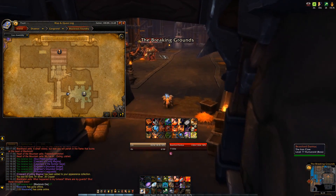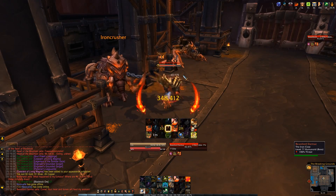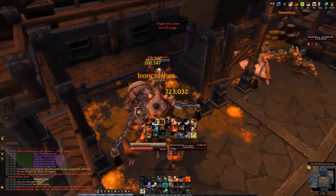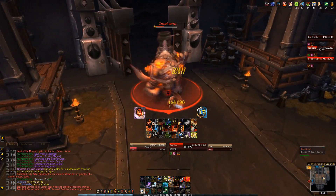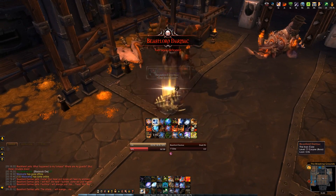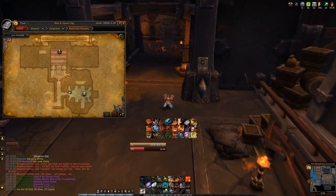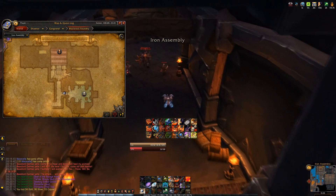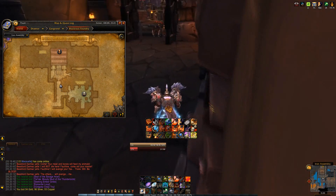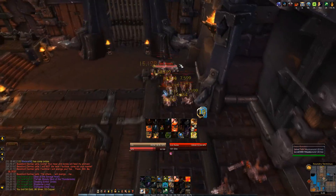At max level Beast Lord Darmac is kind of funny — what used to happen is every 20% he would jump to one of the four animals in this room. Since you kill him so quickly now, at most he'll jump to two. In this video he gets under one HP and jumps on the elephant — he always jumps to the closest animal. On mythic, Faultline spawns and you have to kill that add, then kill the boss. What used to happen is at 20% Faultline would spawn and the boss would get on the final animal. Now as you saw, if your DPS is decent the boss jumps to at most two animals and then you kill him quickly.